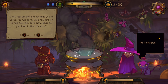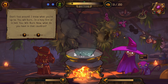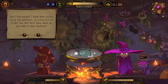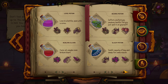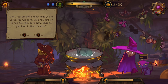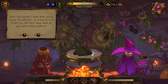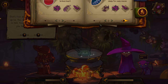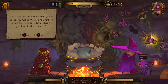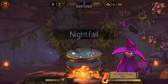Ominous new visitor: 'I know what you're up to. You will burn in a holy fire or in hell. You will burn. Now what do you have in that cauldron?' I have a hexing potion just for you! We got question marks. We have one more experiment to do with Root - Snake and Amanita. That's nothing. So Root and Bat, Root and Snake - we've done everything. Now we're going to hex you. We hexed him. Oh no - we've just messed up.